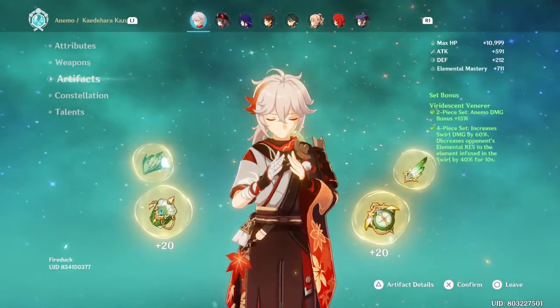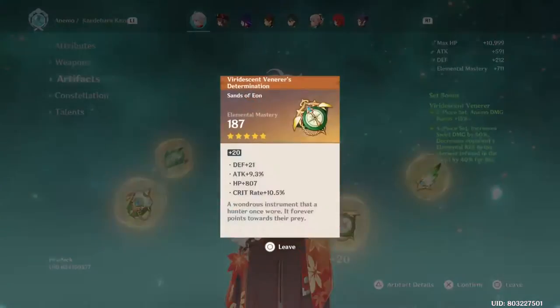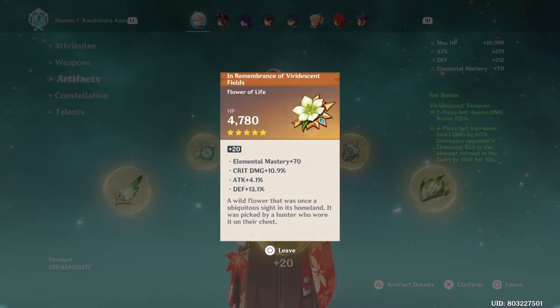Let's check the artifacts. Constellation, C1. Oh my Archon. Can't even get a C1 from my own Casua. Maybe the next rerun.